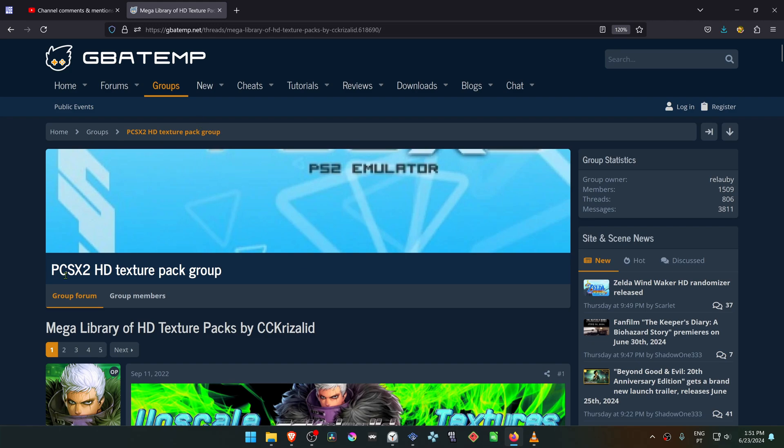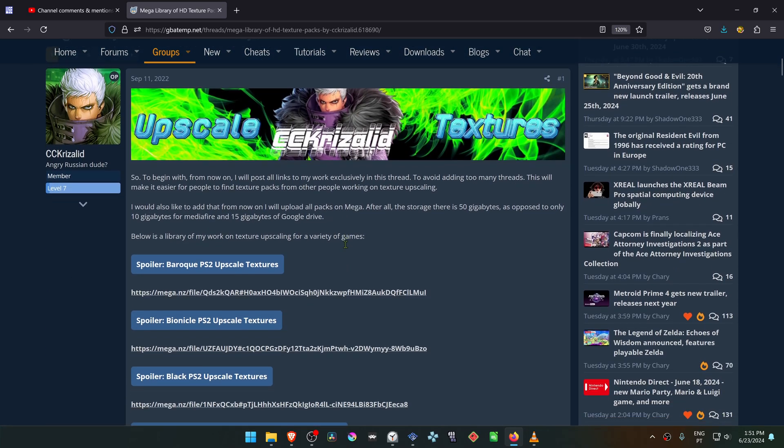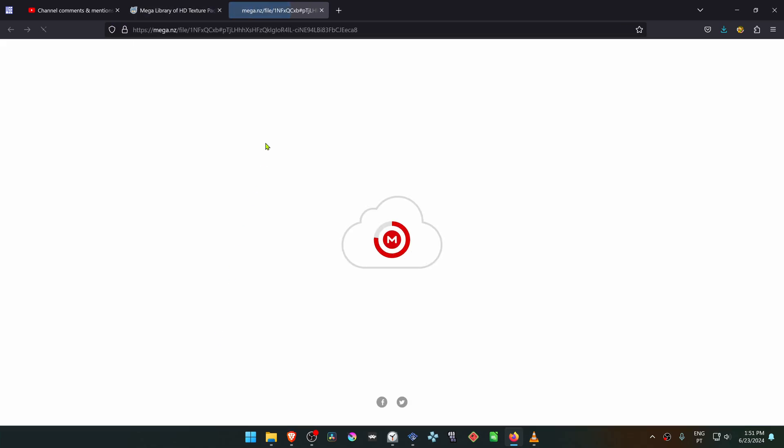This is from the GBA Temp Forums in the PCSX2 HD Texture Pack group. There is a post by CC Quizalite called Mega Library of HD Texture Packs. Scroll down until you see the black PS2 upscale textures and then click on the Mega link to download the textures.